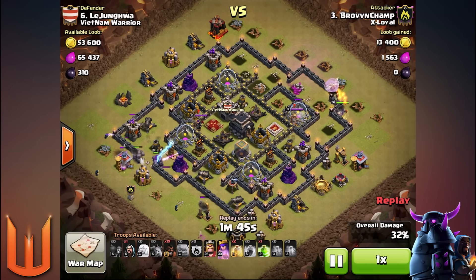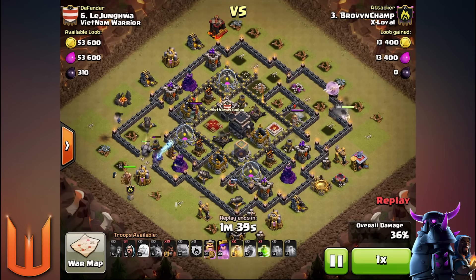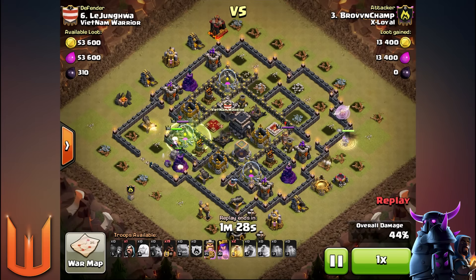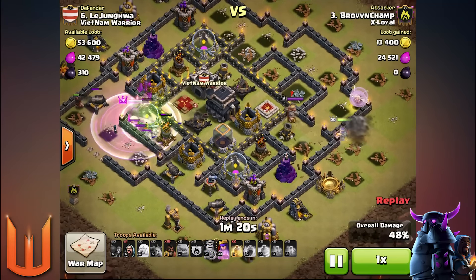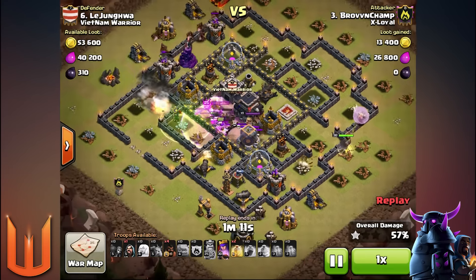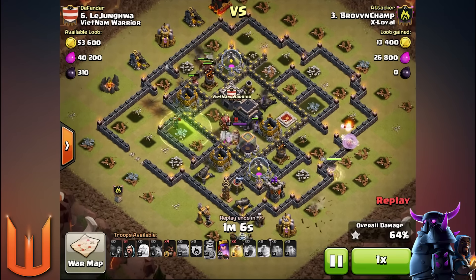Now that the AQ Walk is underway, you can commence your GoHo component — that's the kill squad with the Wizard. The Golem and Wizards are funneling in to path toward the Archer Queen. You need to knock out the enemy Archer Queen, especially in hog rider attacks, and try to trip any double giant bombs along the way with the Golems upon entry. The kill squad is going into the core, and the enemy Queen is down.